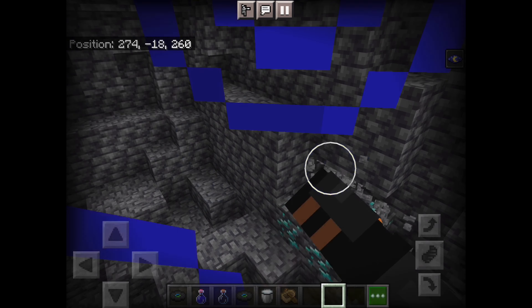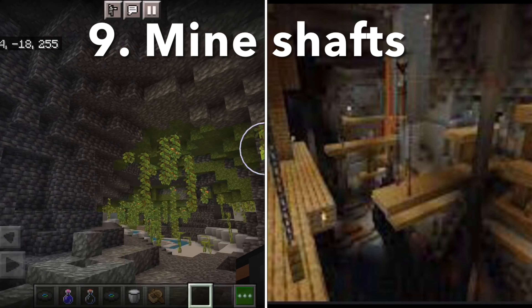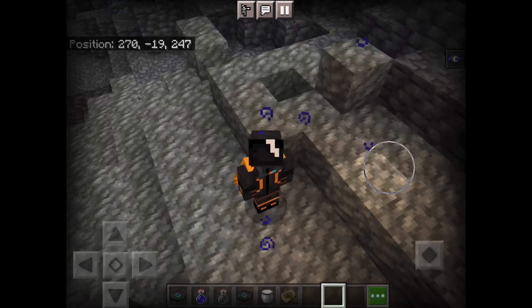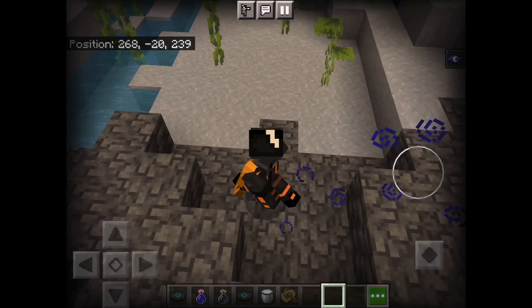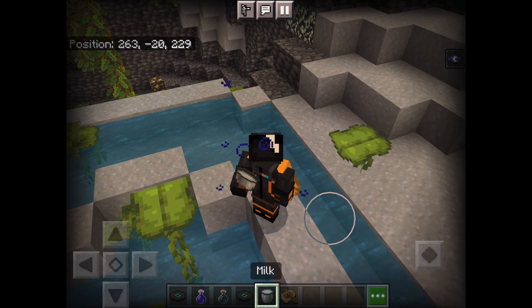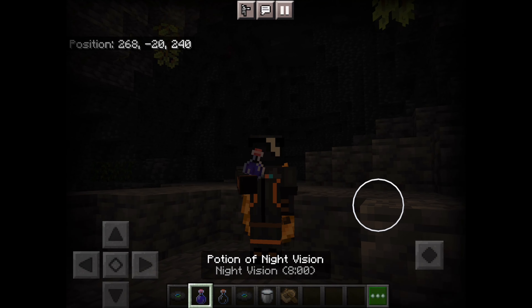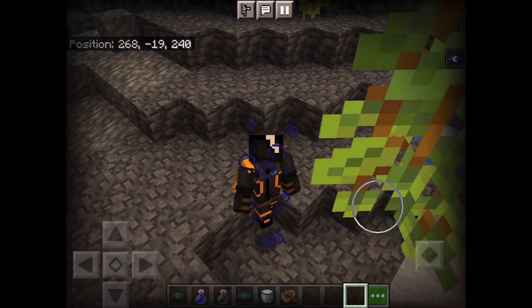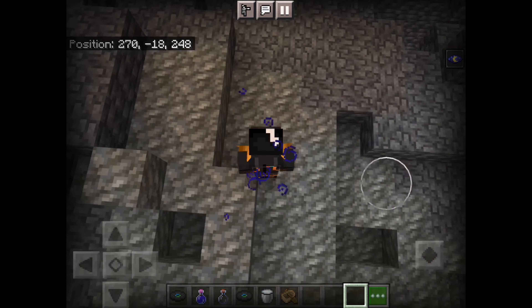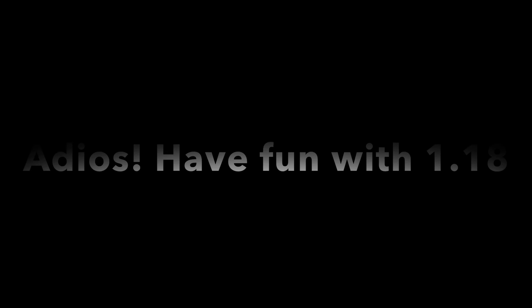One more thing — mineshafts now have chains connecting them to the roof, so they're no longer just floating in the air, which is pretty cool. Also here are some more diamonds. That will wrap up this video — it's kind of short but that's 1.18 and it's honestly pretty cool, except when you're in survival it can be scary. If you don't have night vision, go get it now because you'll need it. Thanks for watching — this has been a 1.18 rundown, adios!